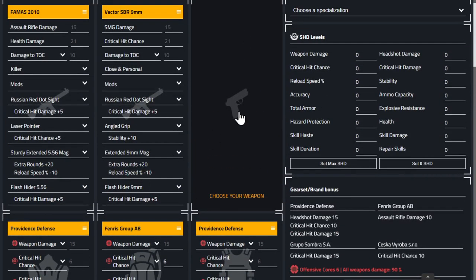The Firewall specialization grip is handy here because you get that 10 percent crit hit damage grip, and it fits on both the Vector and the FAMAS.